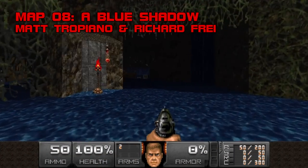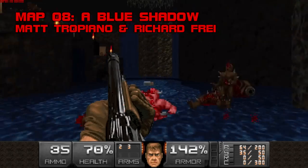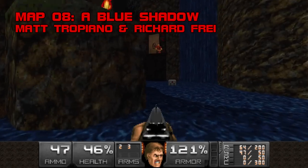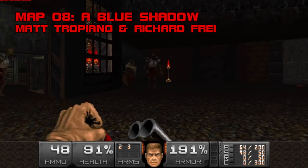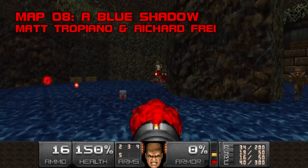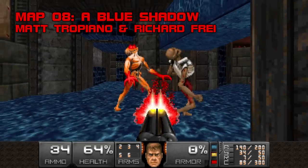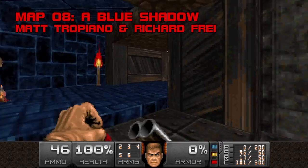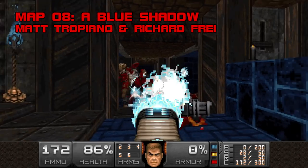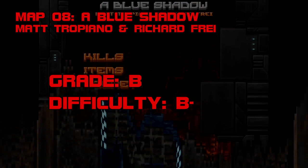Map 8: A Blue Shadow. Embracing the earthiest elements of BTSX2's texture pack and accompanied by a languid MIDI, A Blue Shadow is one of the prettiest maps in the megawad, and also the doziest. That's not necessarily a bad thing if you're still recovering from Green Herring's flogging. Co-authors Tropiano and Frye only turn out the heat a few times, notably in the plasma gun pond and the ending, which throws an exit fakeout and a pair of archviles at you. The unfolding blue building at the end is fun to dismantle. You might not retain many details from this map, but it sure is relaxing. Grade B, difficulty B-.